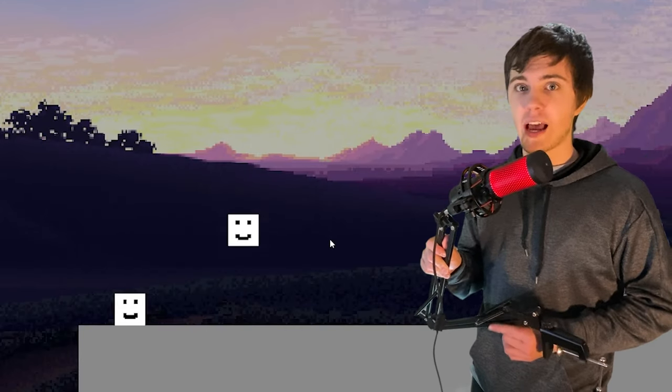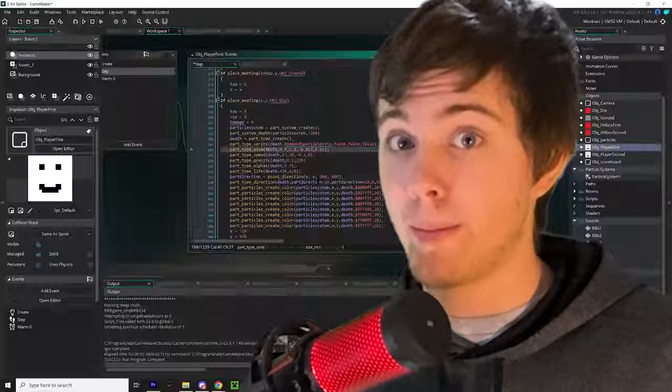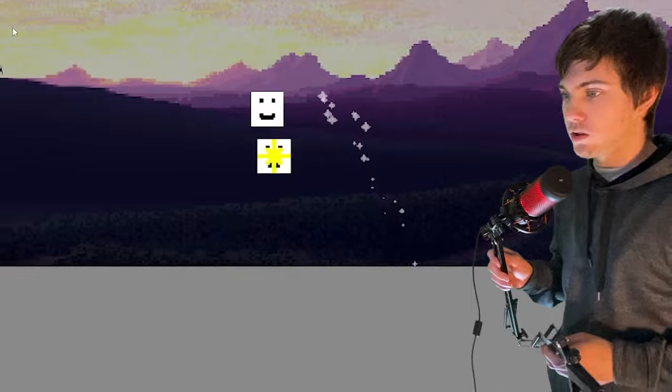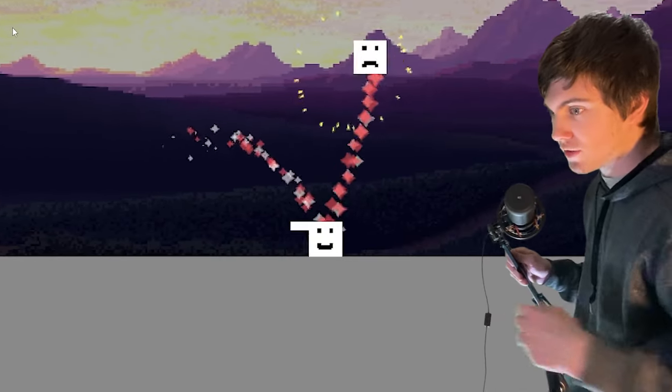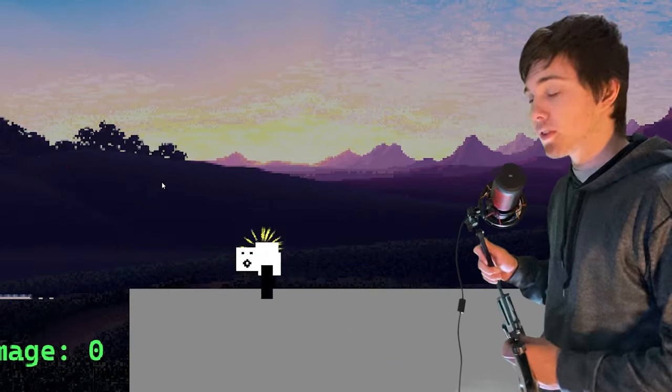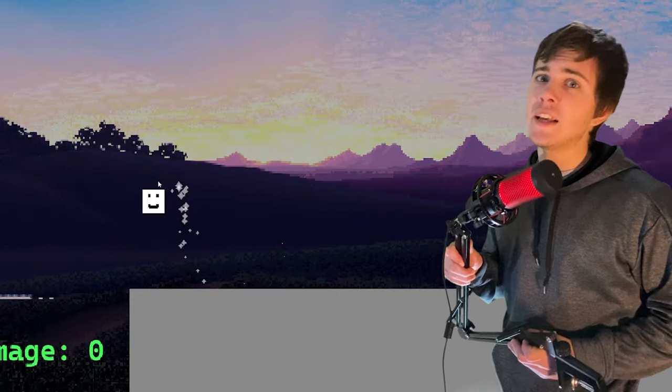Finally, I spent about two more hours adding particles to make the game look way better, including a big explosion when a player dies, cool particles for being hit like a little spark, and stars that fly off the player. These stars also become more red as you've been hit more — at low health they're practically white, and at high damage there's a whole lot of red.